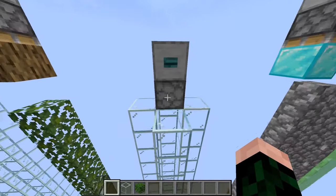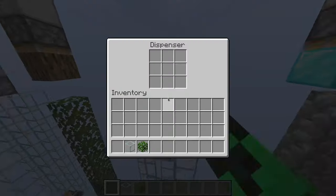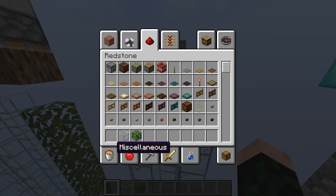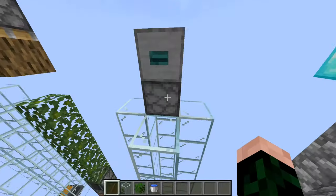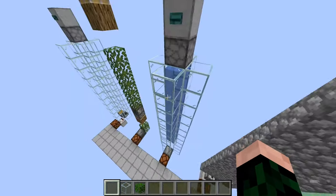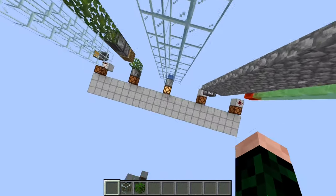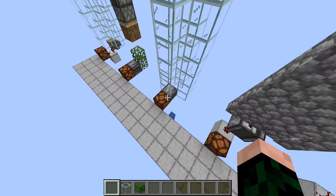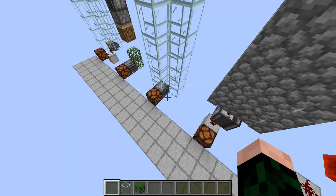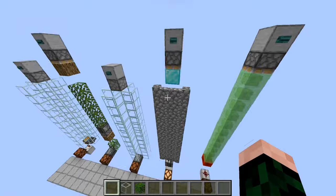Now we have another one — this one doesn't need items. It's very similar to the item drop but instead it uses water. You activate this to send the water; you could put a shorter pulse as well that would just send a little bit of water and give you two signals out of that.